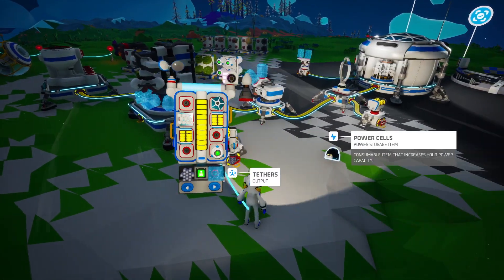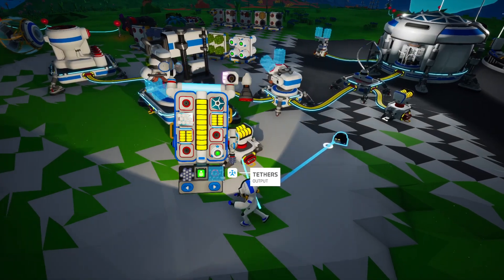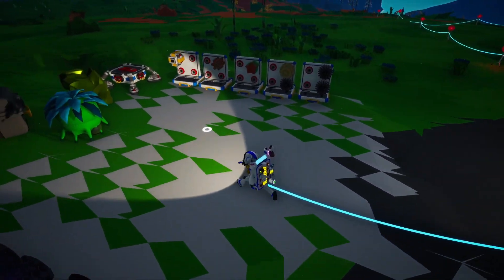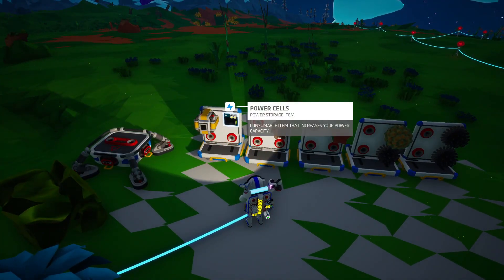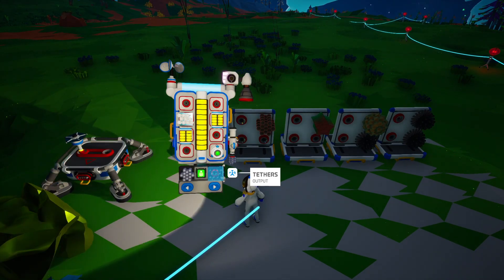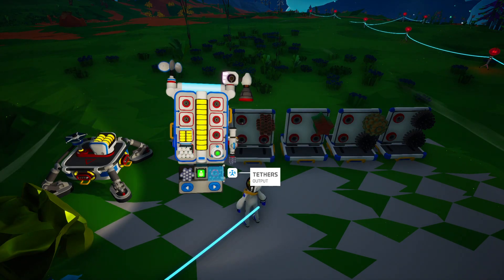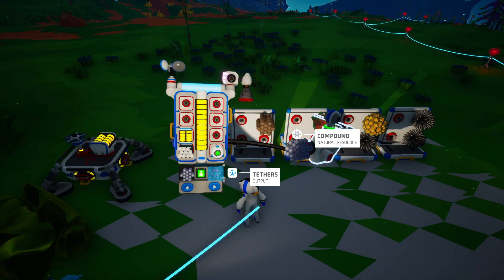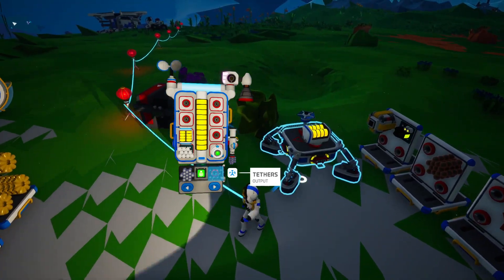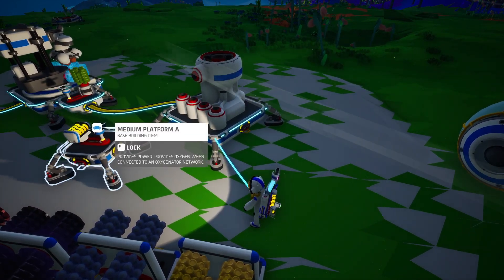I'm not sure what we do with this other than wear it, and I don't know that we need to wear it, so for now we'll store it in our temporary storage for things we don't know what they're for. We've got another small solar panel — we could put that on here and hook it up. We've got a small battery, tethers, and another small battery. Let's add this battery to the power network — connect up like that. We have one more battery so we can daisy chain it over here.